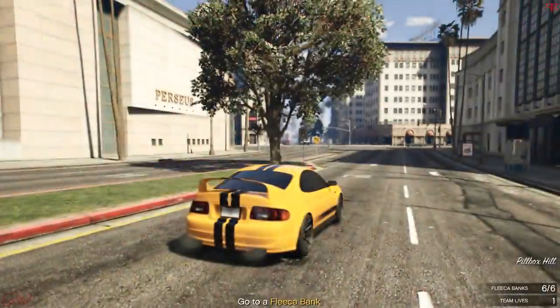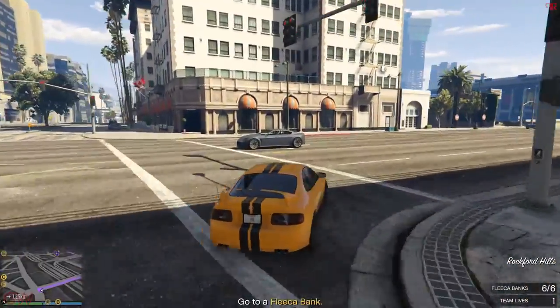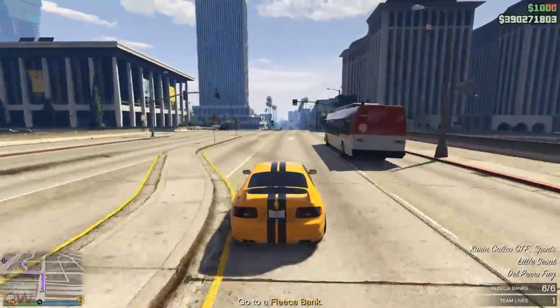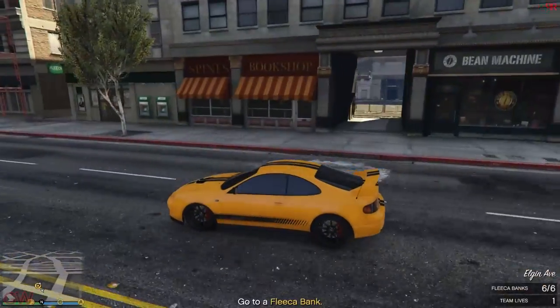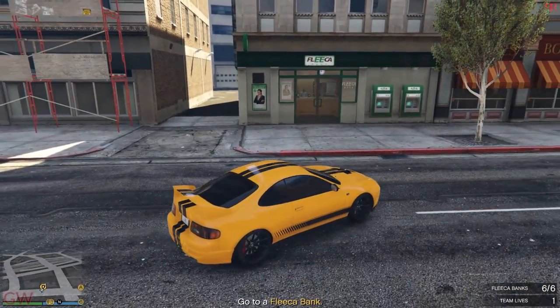Now for the order of locations, I suggest you start from the bottom section and go upwards towards the top section of the map, which is in the Grand Sonora Desert. This will keep things in order and you can complete them easily without any hassle.